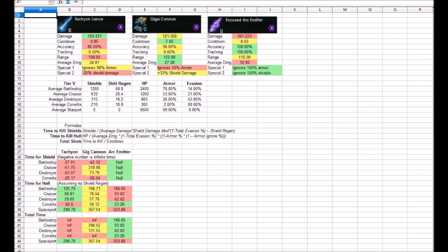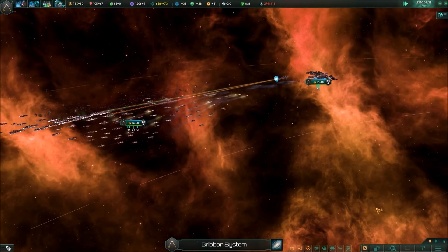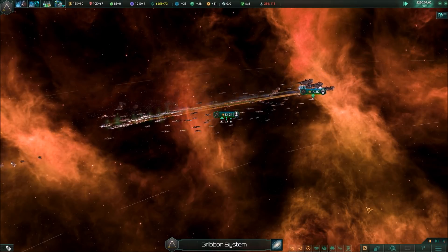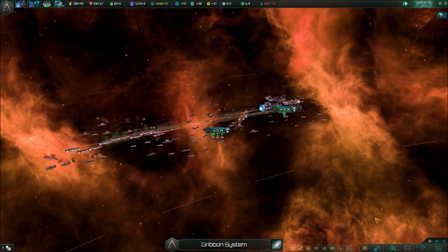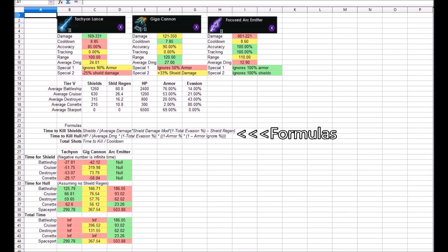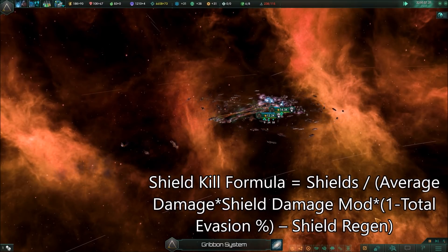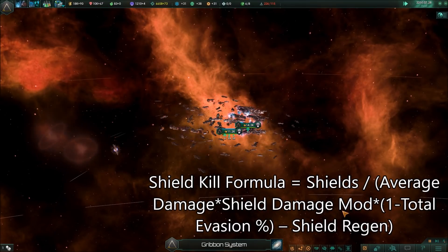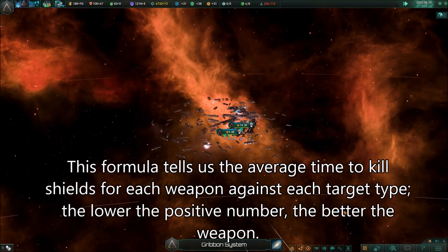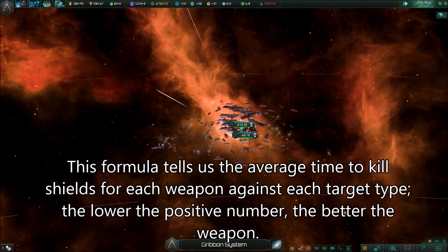In which case, we could probably expect the Archimiter to be decent against most ships, great against Corvettes, but probably nothing special overall. We need to figure out how long it takes one of our weapons to kill a target's shield. I made a formula accounting for each type of target's average shield defenses, shield regeneration, and the target's evasion. We can see that Tachyon Lances, on their own, simply cannot kill shields, and Gigacannons likewise fail against battleships and Corvettes, but kill shields of cruisers and destroyers, albeit with some struggle. This sort of biases our calculations in favor of Archimiters, since they don't have to kill shields.